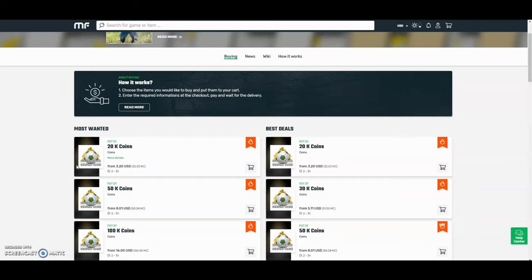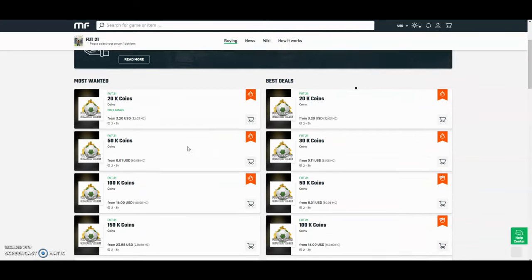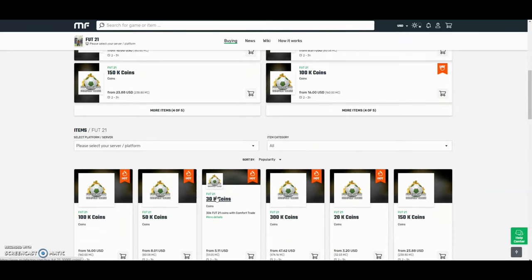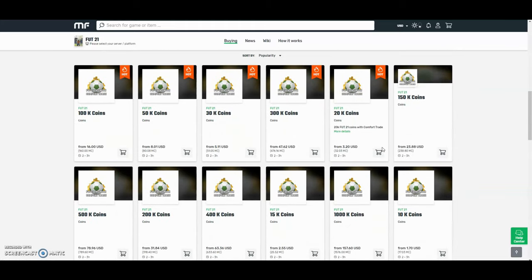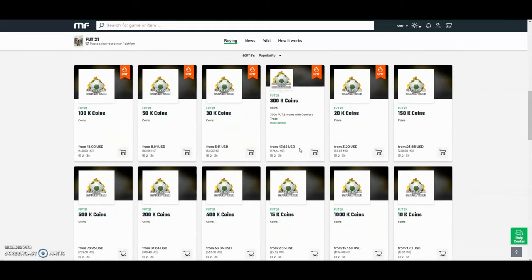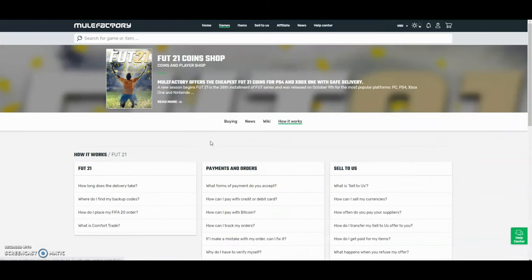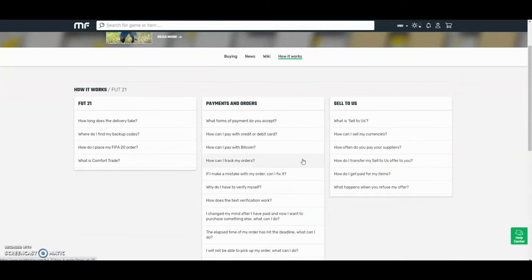Check out mulefactory.com and use the code 'Owen FIFA' for a discount at checkout. They have the cheapest coins on the internet and they also do comfort trade, which is 100% reliable. They do Xbox and PlayStation, and as you can see by the prices here, they are definitely the cheapest out there. If you want any information on how it works, go to the how-it-works section and they'll help you in any way. They also have 24-hour support.